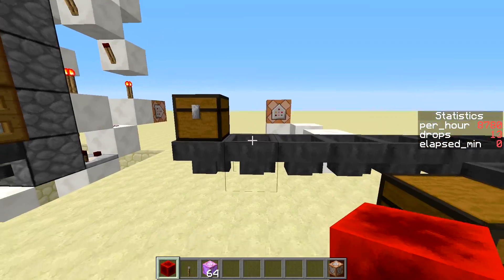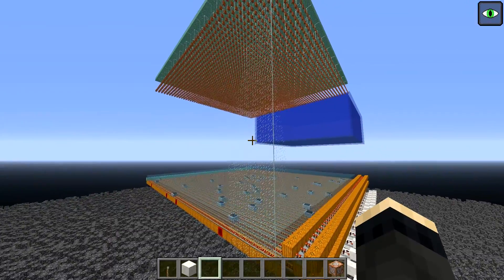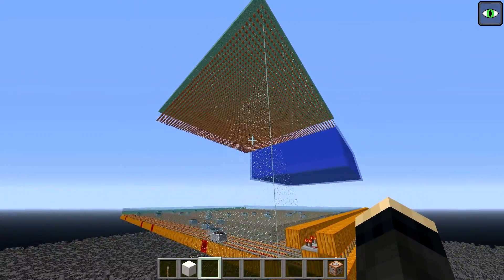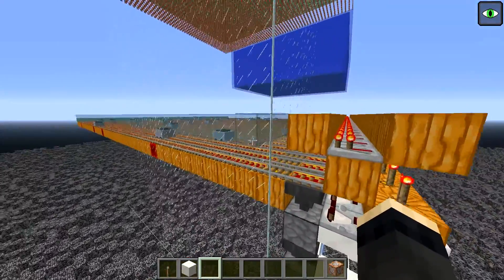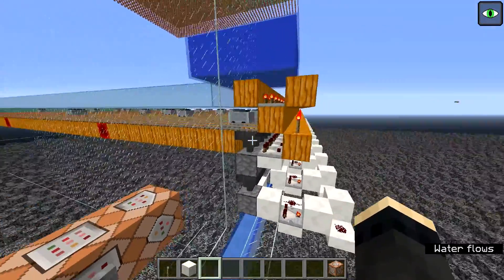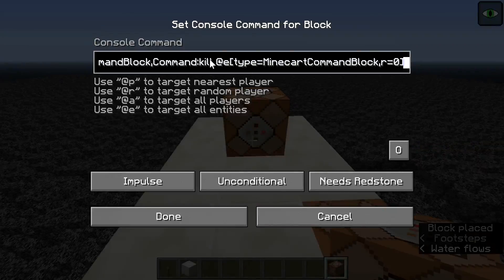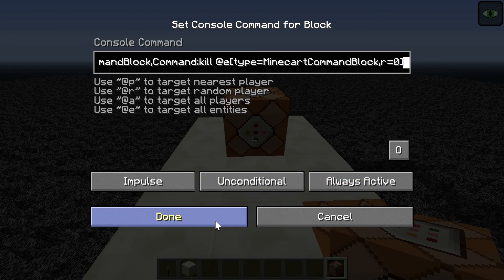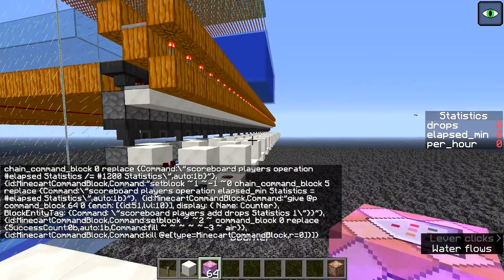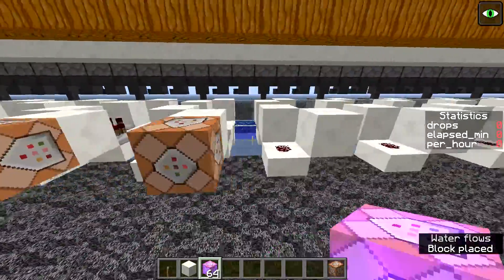Now let us see this contraption in a real life scenario. I am developing a guardian farm and needed to gather statistics about some previous designs. Here we have a slightly improved Zipcrowd style design of a guardian farm which we will attempt to measure. Items are picked up by hopper minecarts and dropped to water streams that collect them at the end. We find a 3x3 space, place in the command block, copy paste the long command from the description, choose always active, slap the lever, then attach our counters to the dropper circuits.